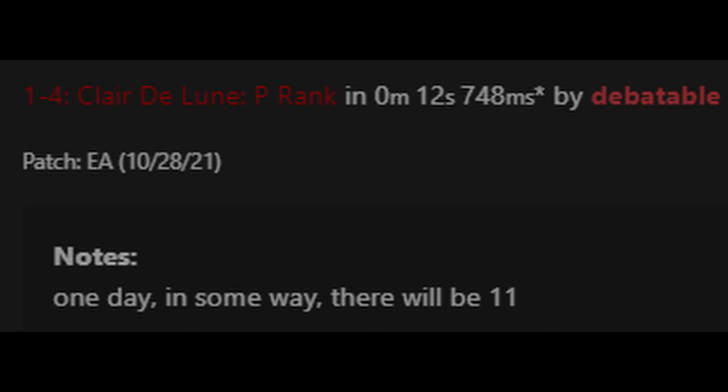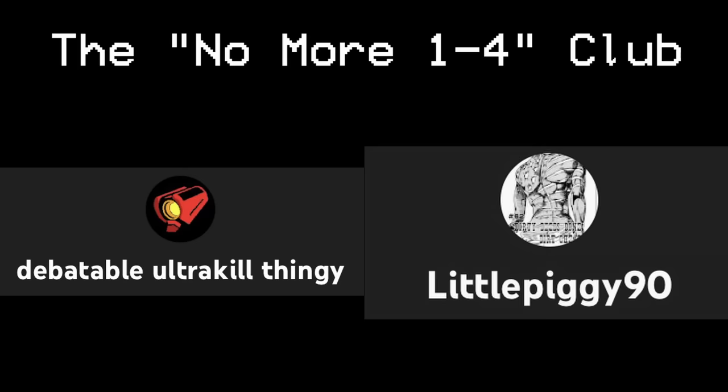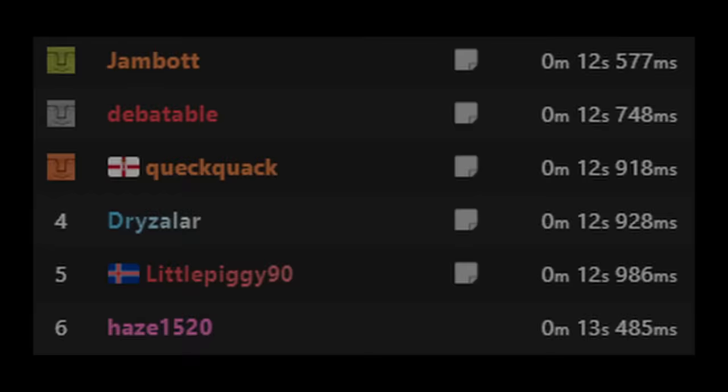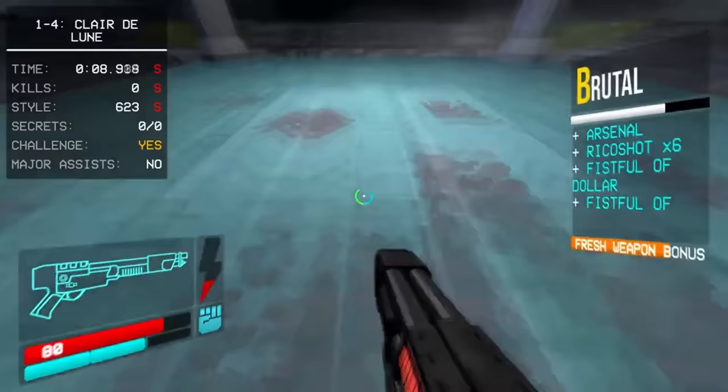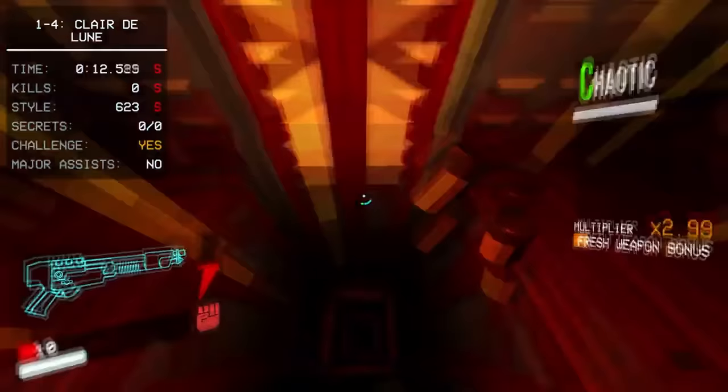Not only that, but Piggy would also never again touch 1-4, so whoever was going to lower the record again would have to be someone other than these two. A saving grace for the category came about a month after this, when Jambot came back on the 15th of February to set a 12.577, inching closer to the sub-11 Deb spoke about. Jamb's trademarked fast coin punch on the way downwards saved just enough time to get almost two tenths of timesave.